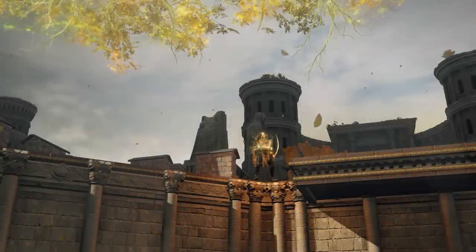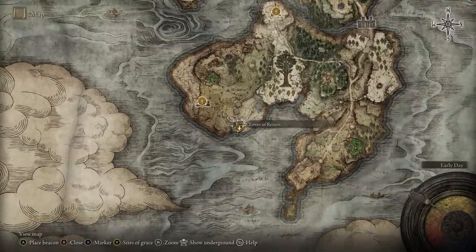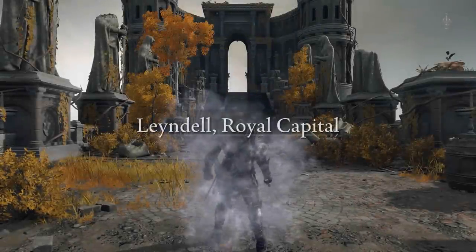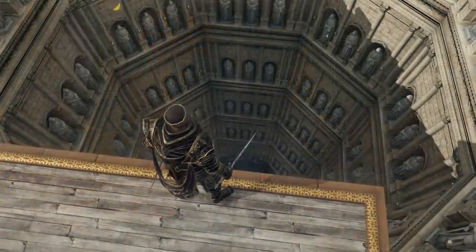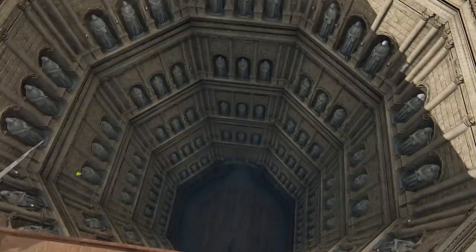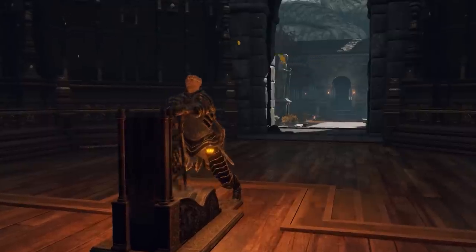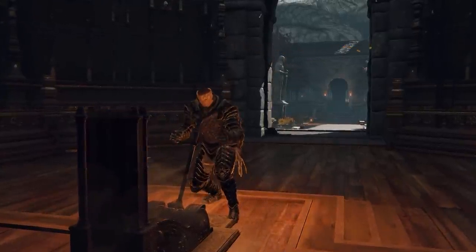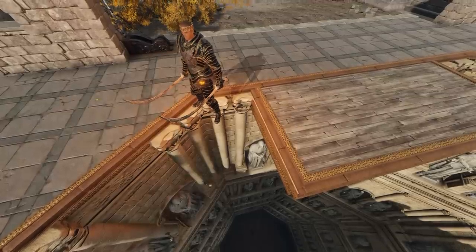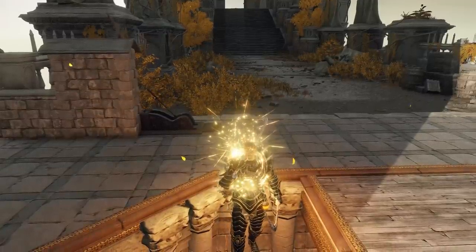Bumping up the difficulty a bit, we come to a more advanced speedrunning technique involving an elevator skip with the ruptured crystal tear. At the south of the map you'll find the Tower of Return — it's home to a secret transporter trap which takes you to the Divine Bridge of the Royal Capital in Leyndell. Usually you find this in the early game as a minor preview of the late game area. You can't normally progress from this side unless you perform this elevator skip. The elevator is too high up to survive the fall and requires pulling a lever to activate, so the goal is to stand in the center of two pillars above the elevator as far off as you can without falling.